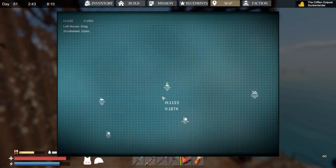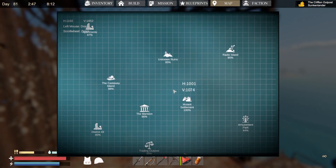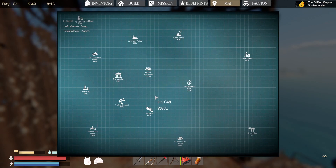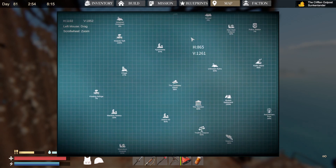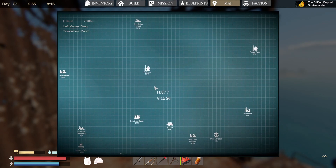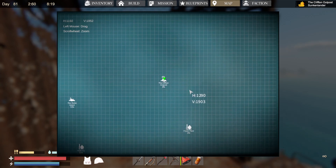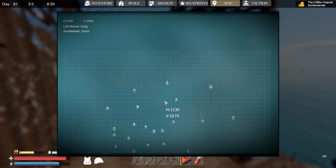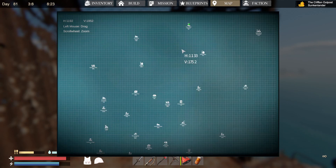So here is where we are on the map — way up north. We'll center our location here; they may add map markers later on. There is Castaway Island right there, and we are north past the refiner, past all this stuff, past the power plant. That's the Clifftown Outpost way up here on the top of the map — it's hard to see from this view, but this is where we are so you can find this place.